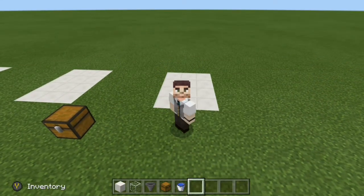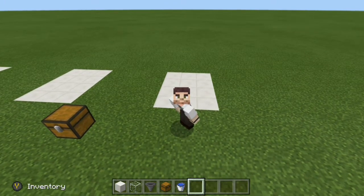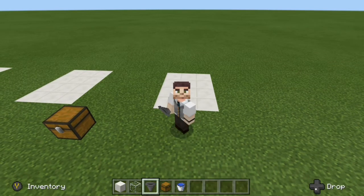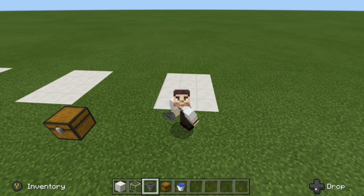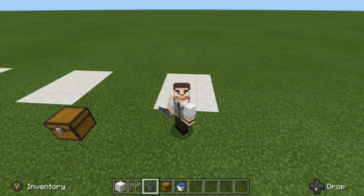Design number one is what I like to call the poor man's item elevator. That's because this design doesn't require any redstone — the only redstone component we're using is one hopper. Now, this design will be the slowest out of all three, but it's perfect for early on in the game if you're just starting your world or your realm. Let's go ahead and build this thing.